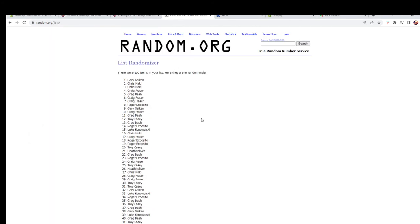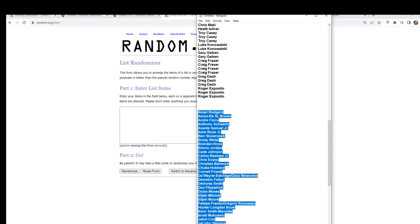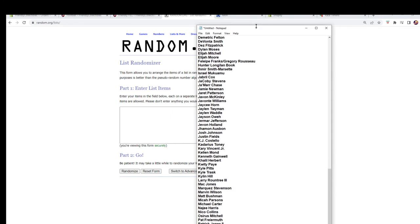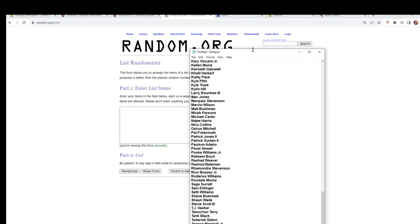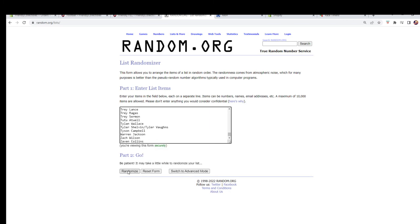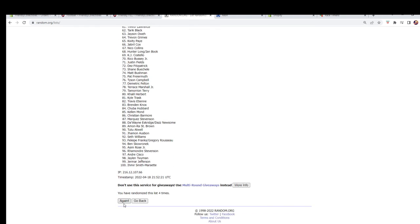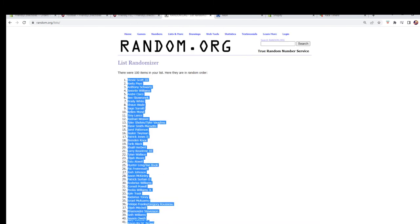All right, let's get the fresh randomizer and our player names. I apologize — here we go, seven times: there's one, two, three, four, five, six, and seven. All right, there are our hundred names, let's pair them up on the spreadsheet now.